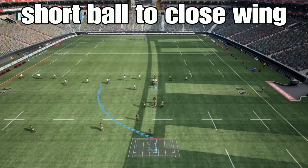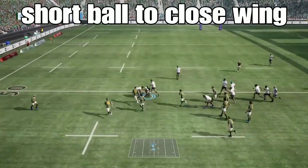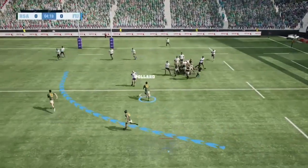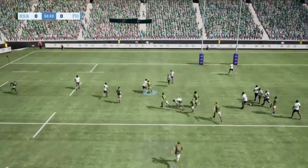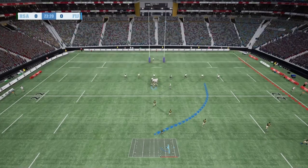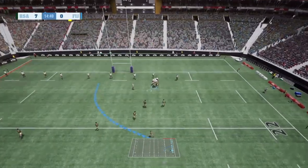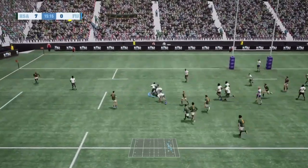The next one is the short ball to the close wing. It's not as effective as it should be, but if you work a little bit on it you can get a decent opportunity to go all the way, as illustrated in this video. That's basically all the set plays in the game — hope this video was helpful in some way. I'll keep enjoying this game.